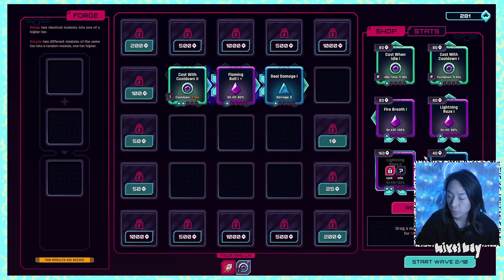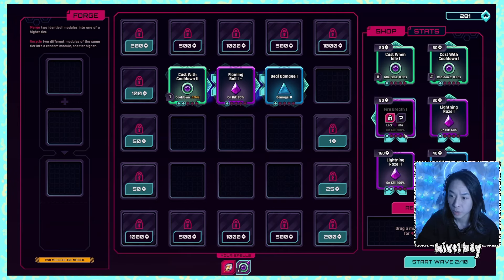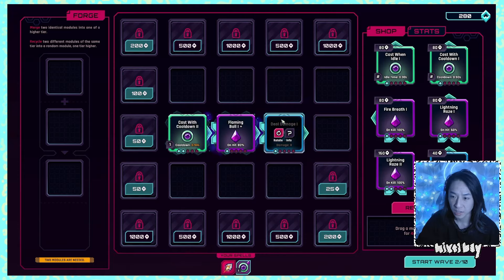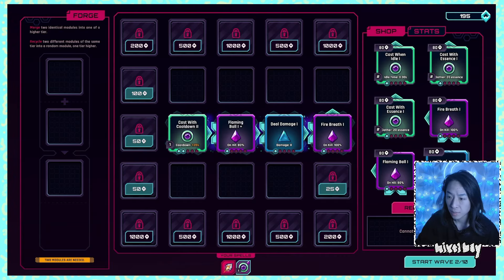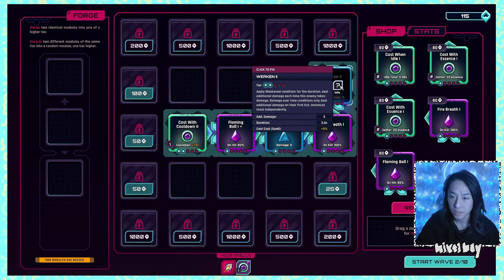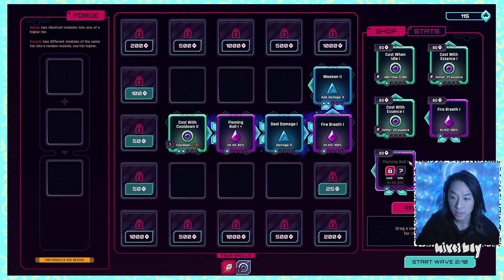On kill 100 it will do something — is this an AOE? No, it's just a single lightning strike. On hit 60 — does it hit multiple things? No, just one person. Fire breath on kill it will do something as well — this one's AOE, it has a size. I moved it anyway. We can do if we have a blue chip that turns — weaken, add damage three, so is that like an armor break? Deal additional damage during the duration — yep. And we should go with another spell, probably flaming ball again.